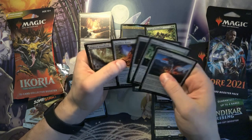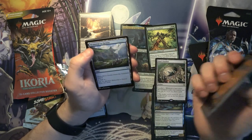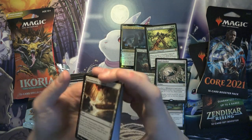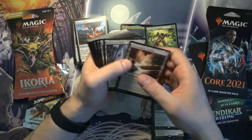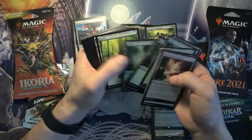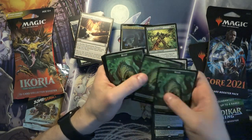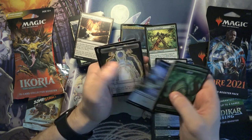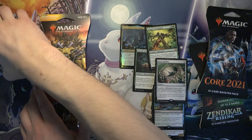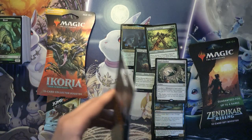Sol Ring is in here. Swiftfoot Boots. Command Tower. Reliquary Tower. Simic lands. What's different here compared to the more expensive Commander decks is the lands — there are no rare lands. They're a little less generous than those Commander decks, which makes sense since those have a higher price point. And by the looks of it, just lands and some Beast Tokens and Illusion Tokens.